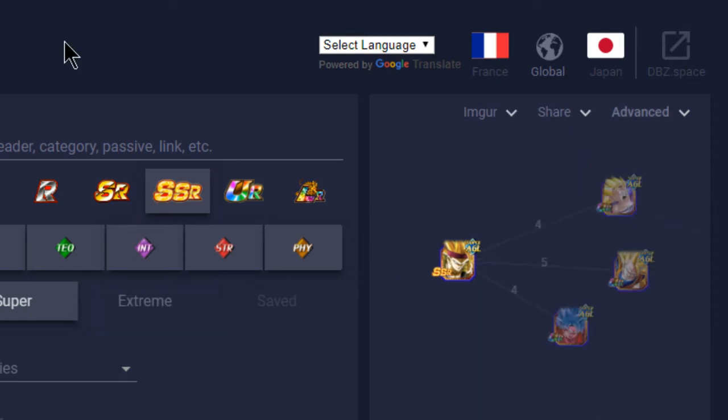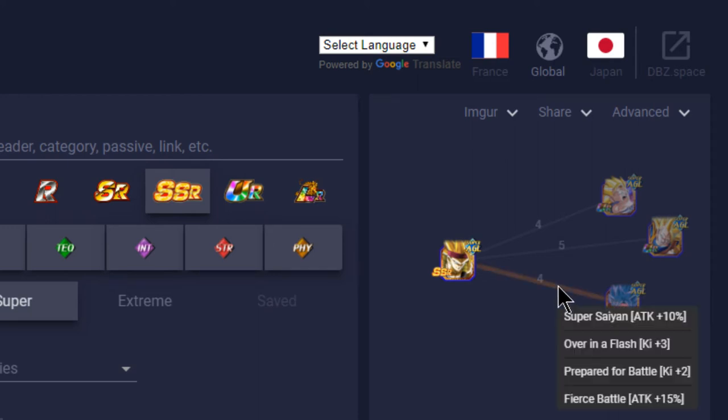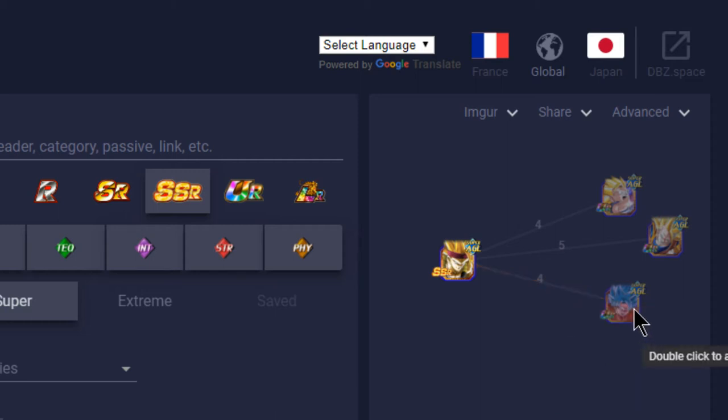For a mono-Agility team, the best linking buddies are the new Super Saiyan 3 Goku GT (ATK and DEF +90 at start of turn), the EZA Goku, and the Kaioken Blue Goku sharing Super Saiyan, Over in a Flash, and Prepared for Battle for 5 Ki and a 25% ATK buff. I personally prefer Super Saiyan Blue Goku — once Dokkan awakened or at 100 he clears around a million damage every super attack on my Realm of Gods team.